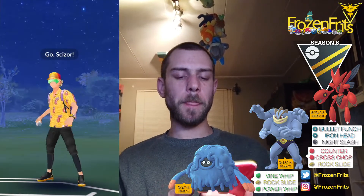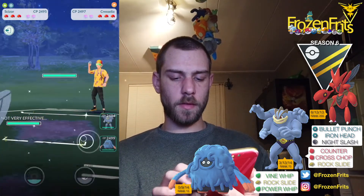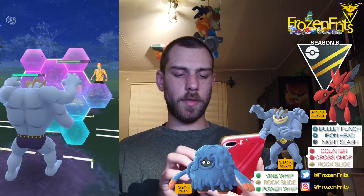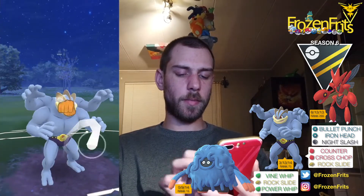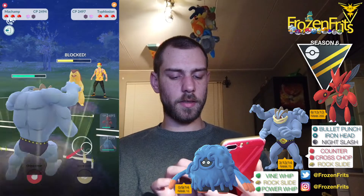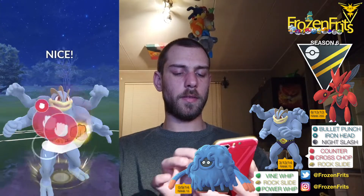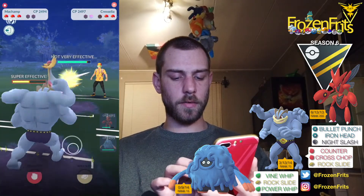Nice name! We start off against Cresselia, and he's switching into Typhlosion, so I'm gonna switch into my Machamp. I'm gonna shield this - okay, it wasn't a Last Resort. I'm gonna take off this Cross Chop and hope he shields it - yes, nice! I shield again and go for another Cross Chop. It takes out the Typhlosion and then he comes back in with Cresselia.